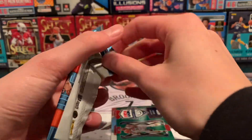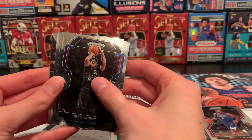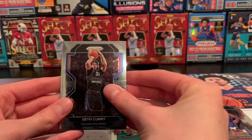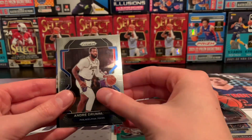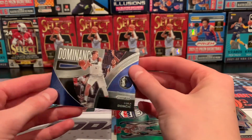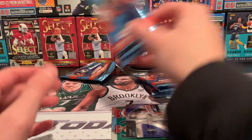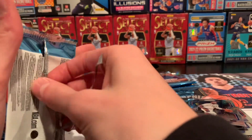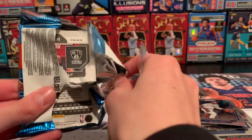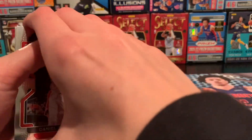Here we've got the next pack — looks like just an insert. Seth Curry, Pete Maravich, Andre Drummond, and Dominance Luka Doncic. Nice. Let me know which box you think wins.